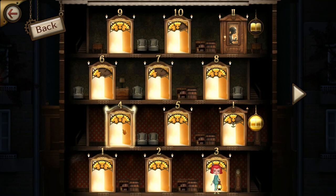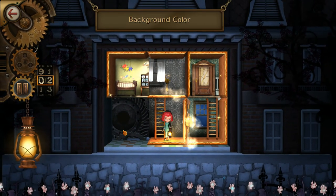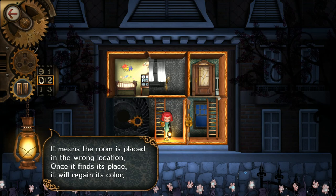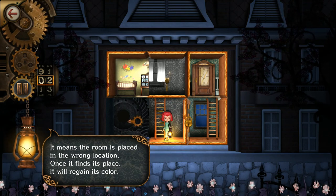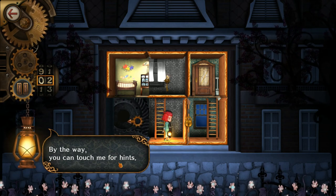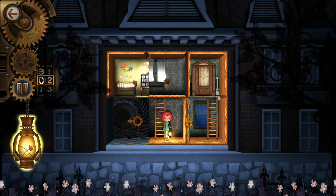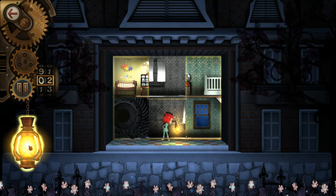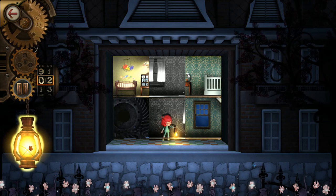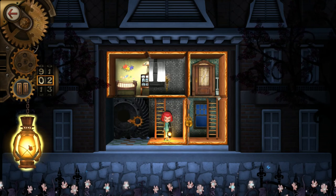Let's go to door number four. She's telling you: if you notice, some of these rooms are black and white, and some of them are in color. The ones that are in color are actually in the correct spot. And the other thing you can do is hold the lantern down, and he will give you some hints — he shows you where all the rooms are supposed to be located. So you can look at the colored ones versus the black and white ones and tell where you're actually at.